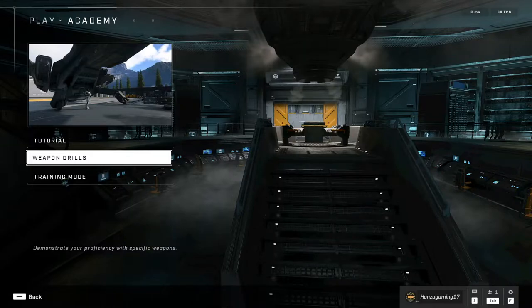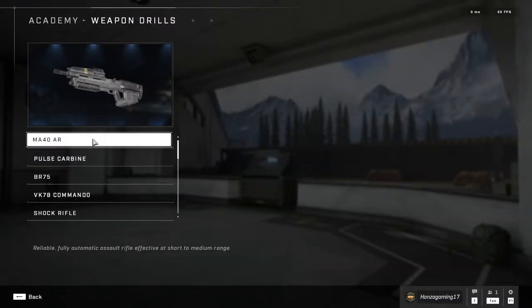Hi, my name is Onza and welcome to Halo Infinite. In this video, I'll show you how to use the different weapons in Halo Infinite. It's going to be a multi-part mini-series. In this video I'll be focusing on the assault rifles and carbines, which means the MA-40 AR, the Pulse Carbine from the Banished, the BR-75 Battle Rifle, and the VK-78 Commando.